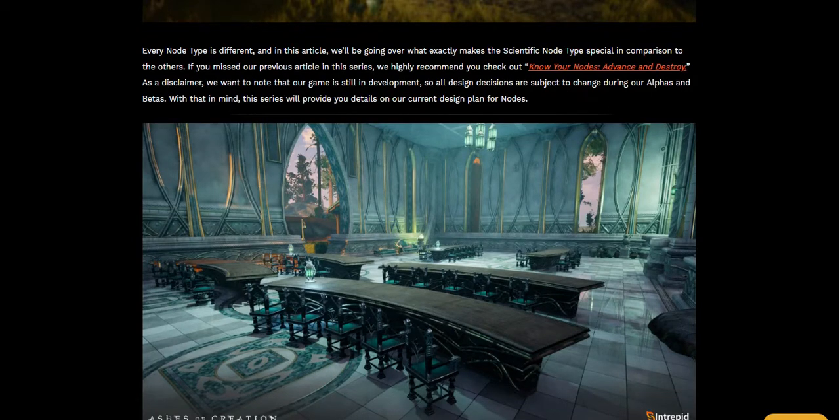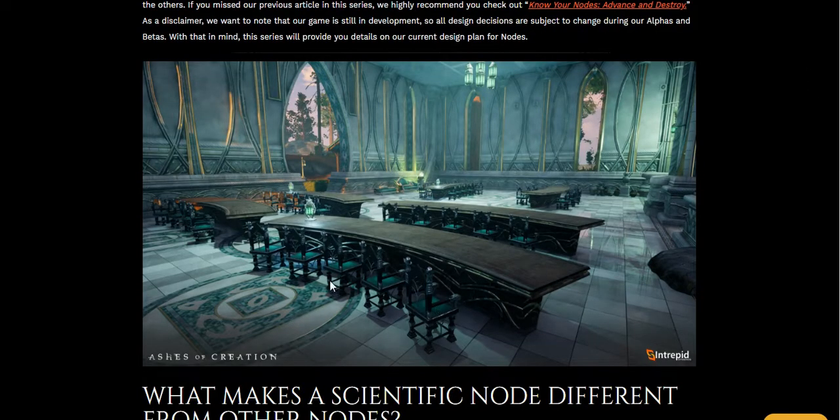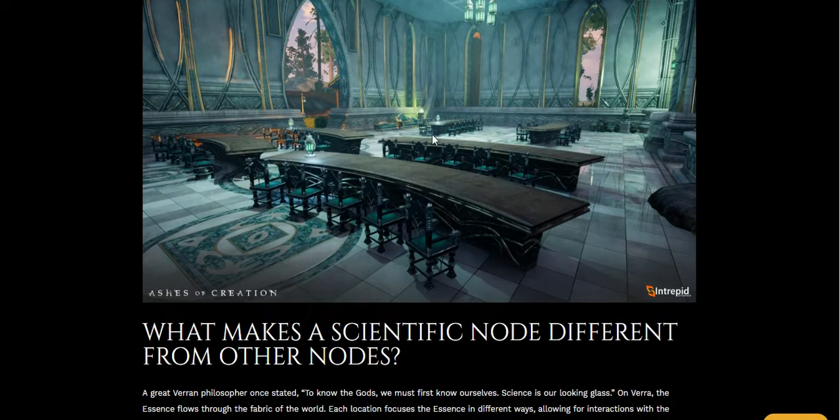Every node type is different, and in this article we're going over what exactly makes the scientific node type special in comparison to the others. As a disclaimer, the game is still in development, so all design decisions are subject to change during alphas and betas. This first image looks like some kind of study hall or cafeteria — I can imagine a professor standing here giving a lecture — but let's read on and see what this actually is. It's not a cafeteria.